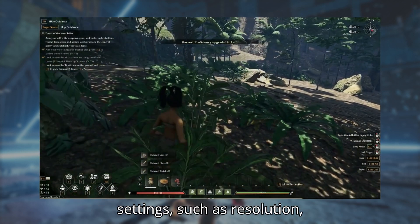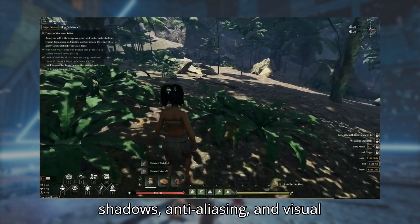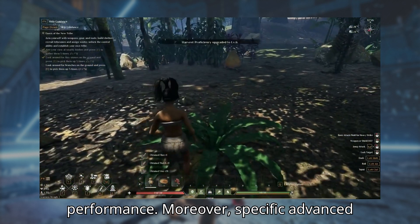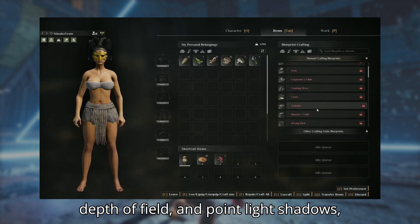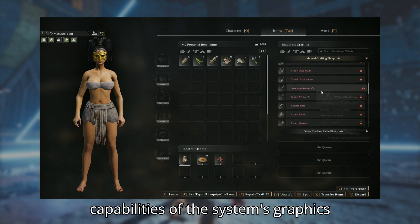Lowering graphics settings such as resolution, shadows, anti-aliasing, and visual effects can aid in boosting in-game performance. Moreover, specific advanced graphics features like motion blur, depth of field, and point light shadows should be adjusted based on the capabilities of the system's graphics card.